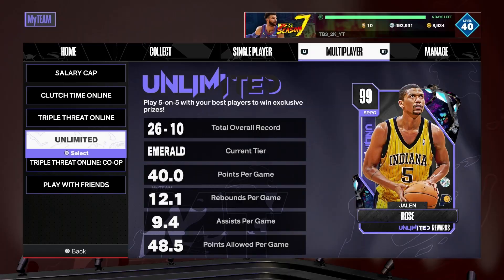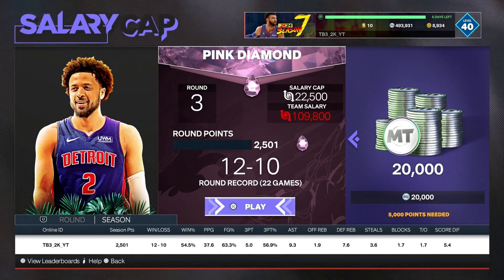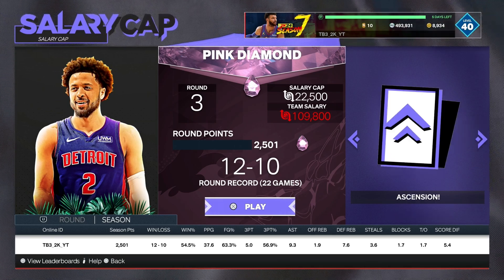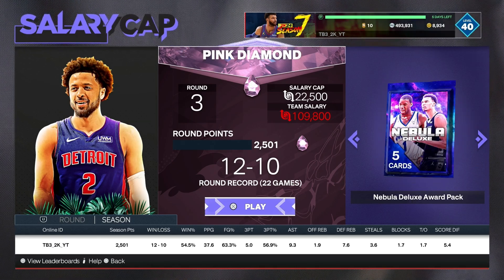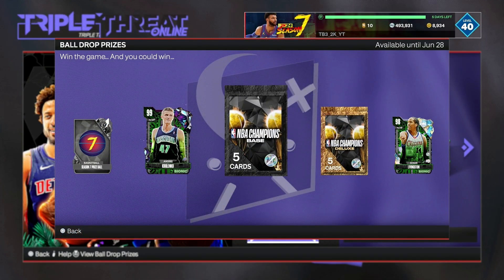Then you also get JR. Another mode — Salary Cap is one of the most painful grinds you can do in this game, to be honest. But this game mode is actually good for rewards — it has the ascension board and you get a decent amount of MT plus a Pink Diamond that's sellable. And TTO is the best way to get your game mode rewards right now.